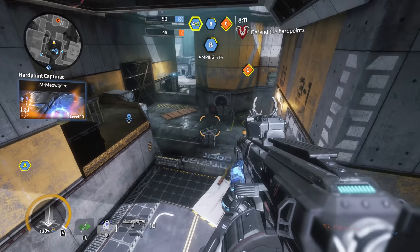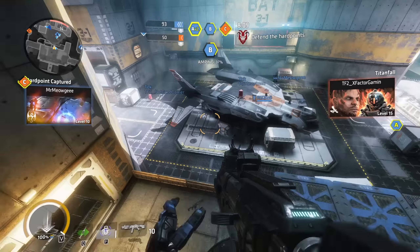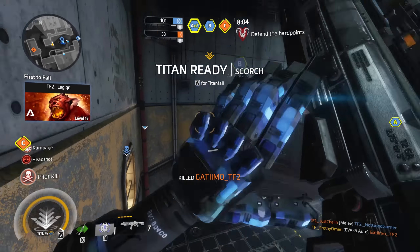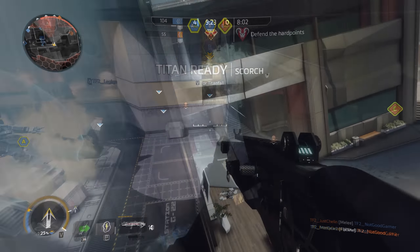This shotgun performs well if you pretend you're playing the floor is lava. Keep elevated, use your wall running abilities to maintain speed, and engage from angles where you're more difficult to track and be shot down.